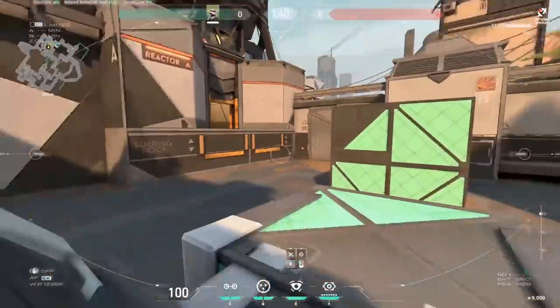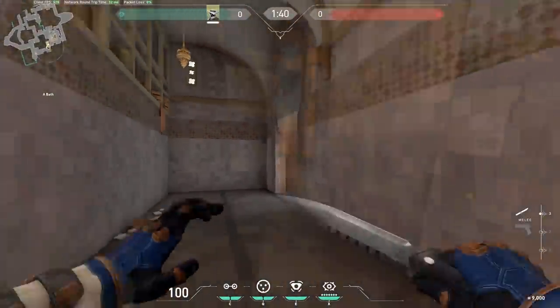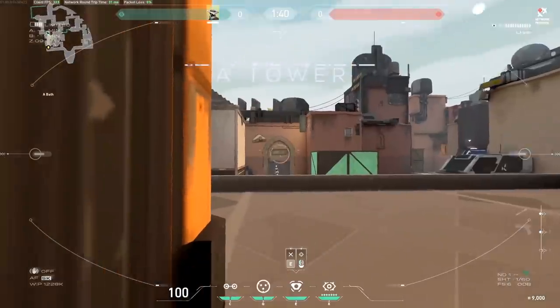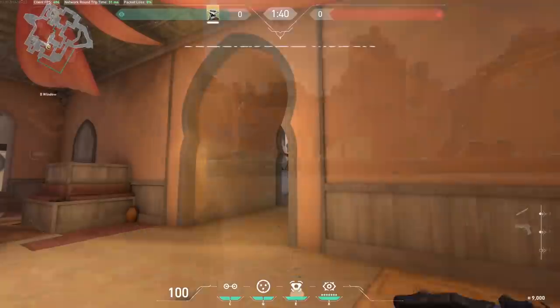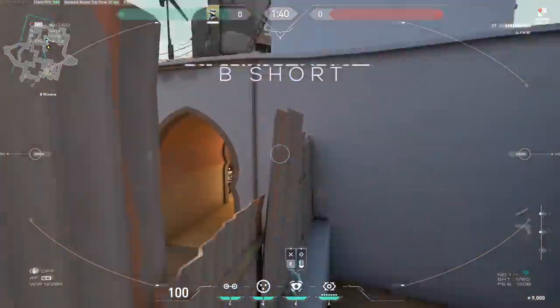A tower: this one might seem weird but you place it down low and you see enemies right as they walk in very easily — it blends in with the color. B short: place it on the wall and you can see enemies walking to B window. There used to be one in the hole above the window but that was patched out unfortunately.